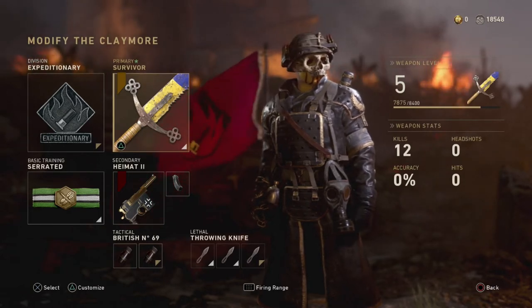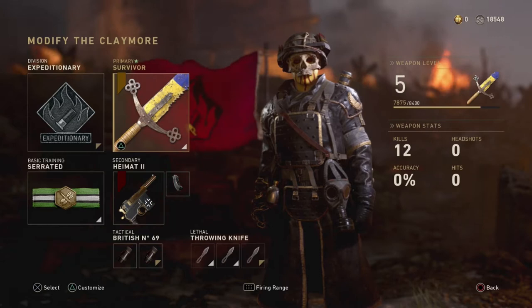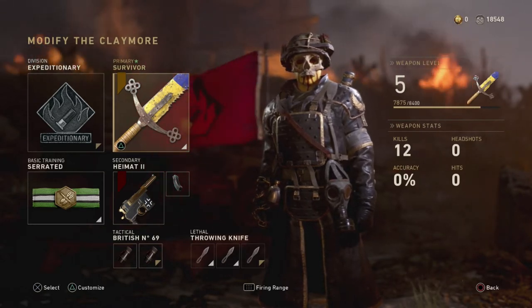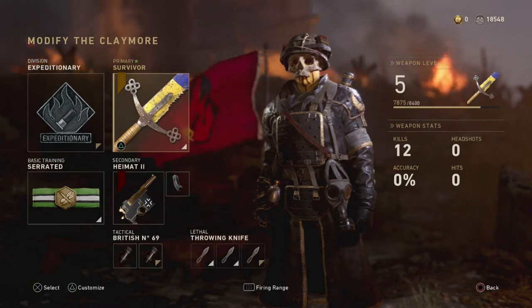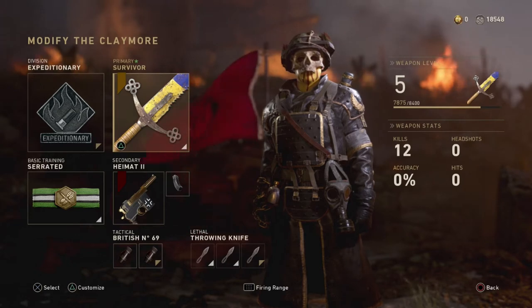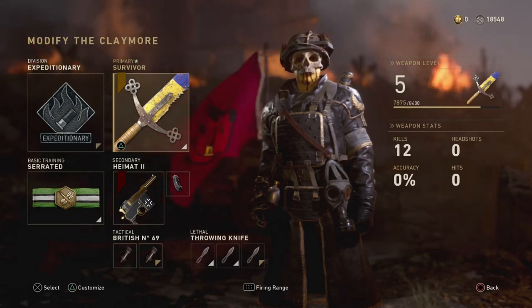Now, this one here — what I have on there is Expeditionary, which is always a good thing to have, so it replenishes any tacticals. And then my lethal — I actually enjoy using the throwing knives, and I have Serrated so that my primary weapon is actually the sword.